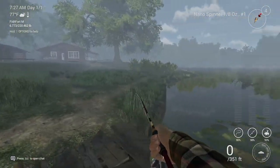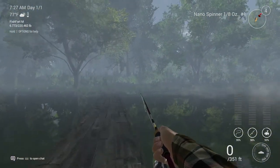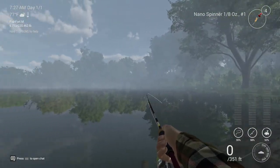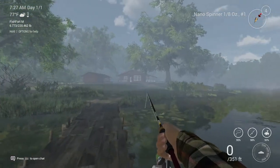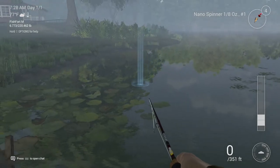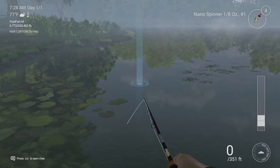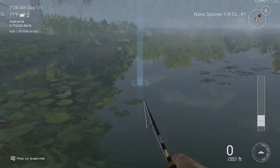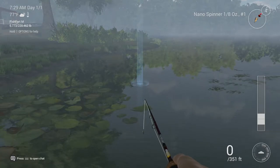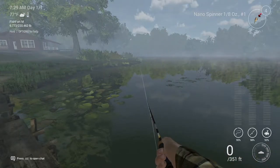That's this part of the map with the featherweight rod and bait casting. We're going to do bait casting first and then I'll show you the live bait and where to throw. This spot right here is a good spot for bluegill — small hooks do well here with a night crawler or anything small.